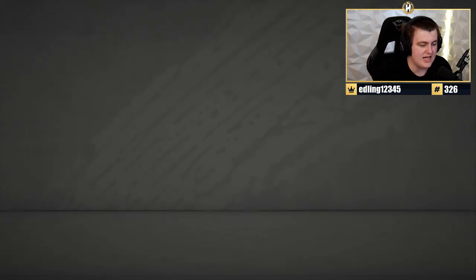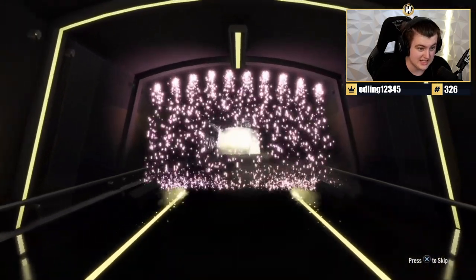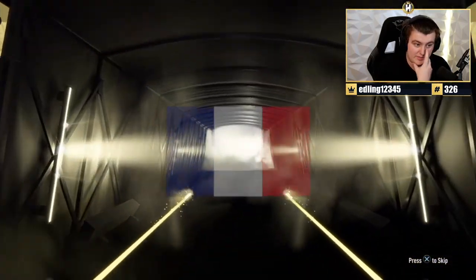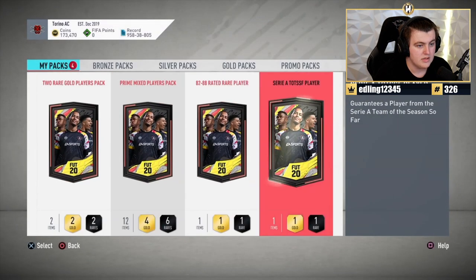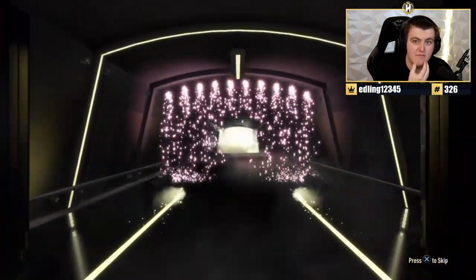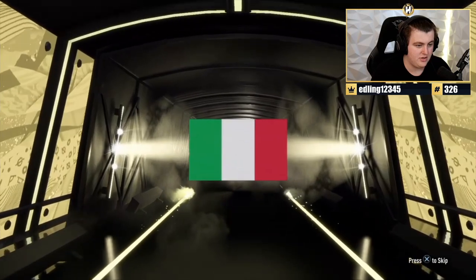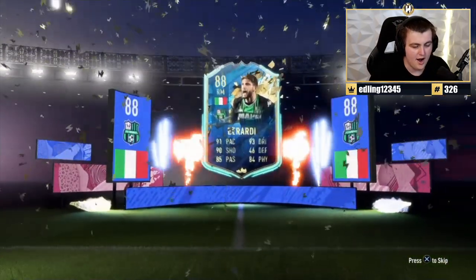We're doing the 81 Plus and the City TOTS Pack. I recommend if you have rares in the club, do the 81 Plus packs — they seem to be giving out really well. This one gives a French Team of the Season, goalkeeper, 92-rated Steve Mandanda. Easy fodder right there. Shoutout to Barry121 who in the streams made me shave my beard — that's why there's no beard in this video.